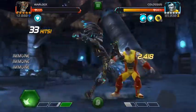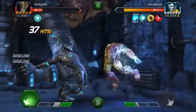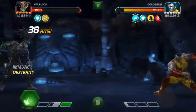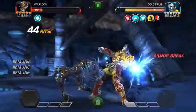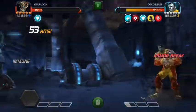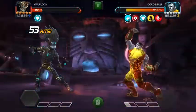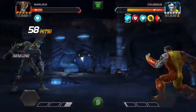Your options are: bring someone who's bleed immune, who can do damage over time or energy damage, or bring someone who can armor break him and is a tech champ. I thought Warlock was going to be the best choice because he's got the armor break on the SP2, and maybe if I can eventually wear down his armor I can get in and do some damage.